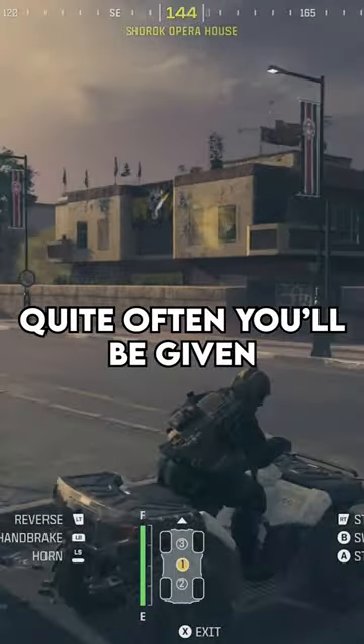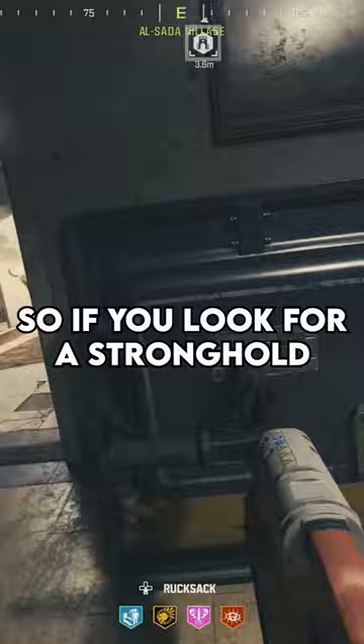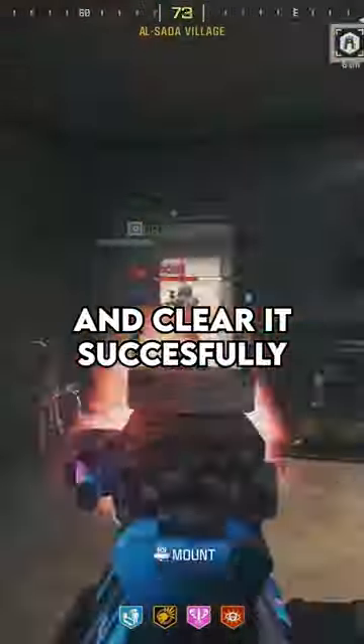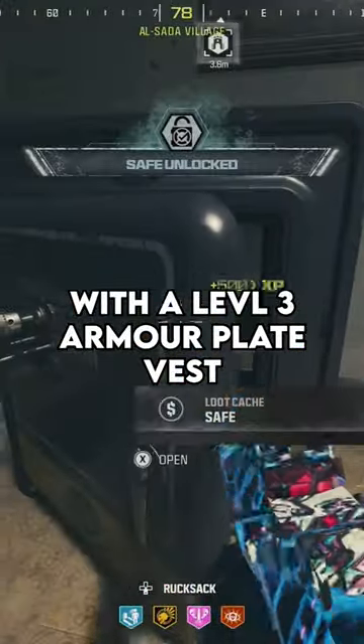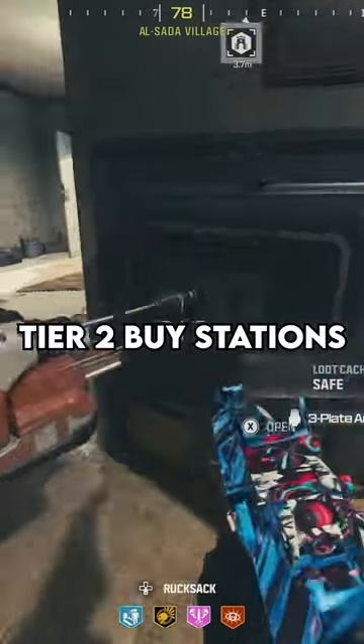that crate, quite often you'll be given a level 2 vest but also a stronghold keycard. So if you look for a stronghold on your map and go over to start drilling the safe and clear it successfully, each and every time you'll be rewarded with a level 3 armor plate vest. That can really save on time or spending money at tier 2 spy stations.